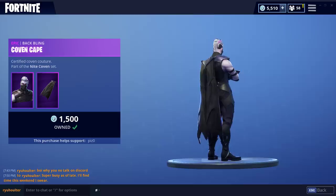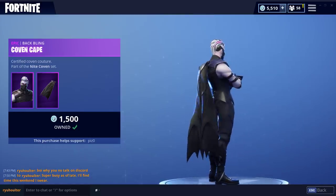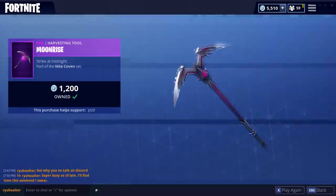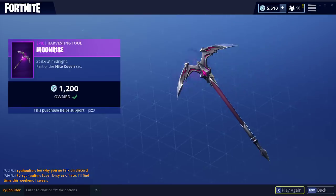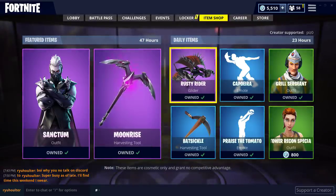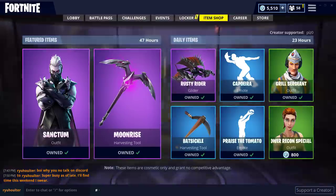It comes with a Coven Cape. Oh my god, that's nasty. That looks awesome. I'm really happy with that — it looks really good. Then we got the Moonrise Pickaxe, which I will play the sound for you. Sounds good. I'm excited to see what it looks like in-game. We got the Rusty Rider, which... it's okay. I kind of regret buying it, not gonna lie.